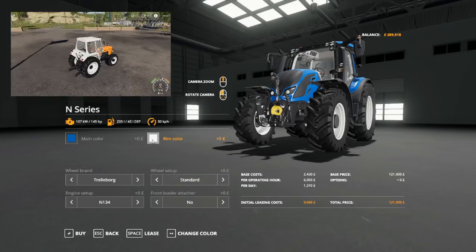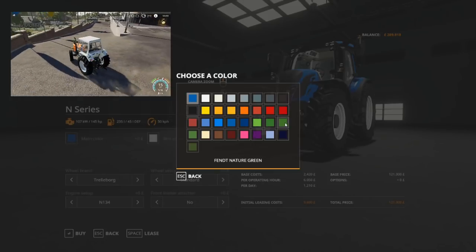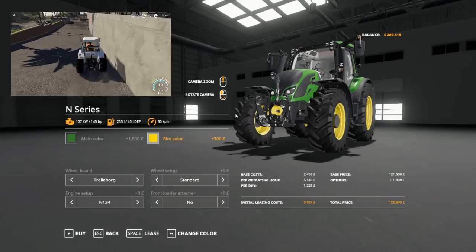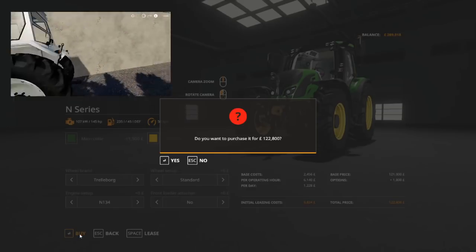I'm going to leave it in the blue — actually we're going to go with Virtual Farmer colours, which of course are also John Deere colours. Do you know what would be interesting? If you can steal my tractor — I'm leaving it at the store, so I'll meet you at the store.